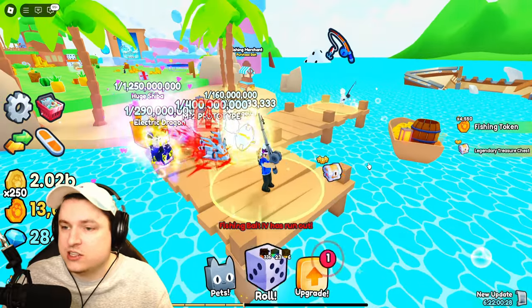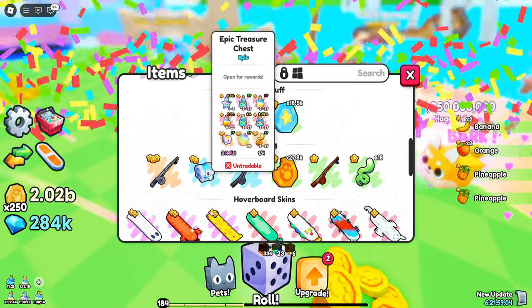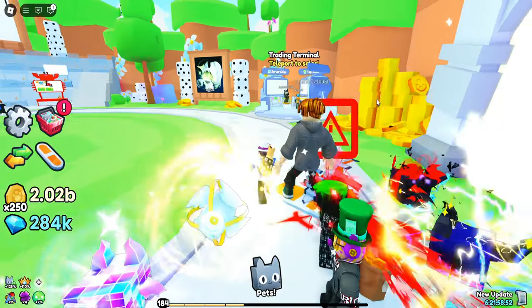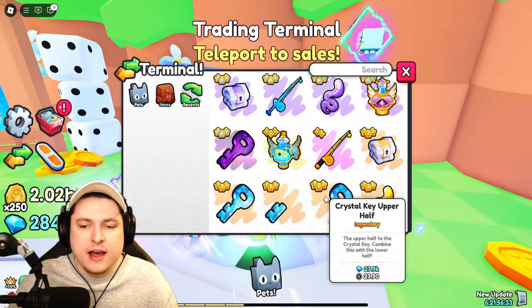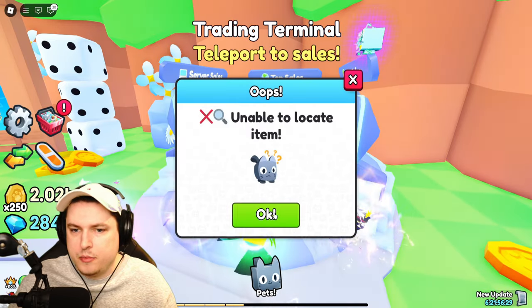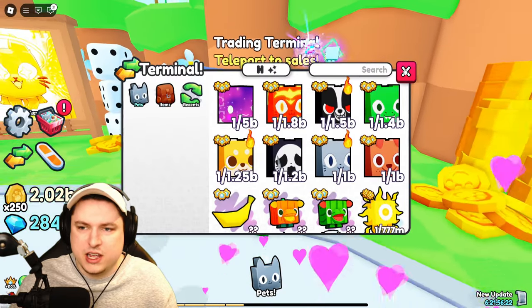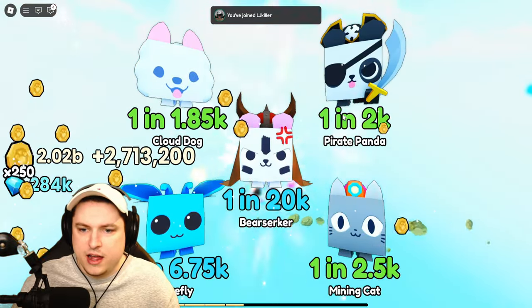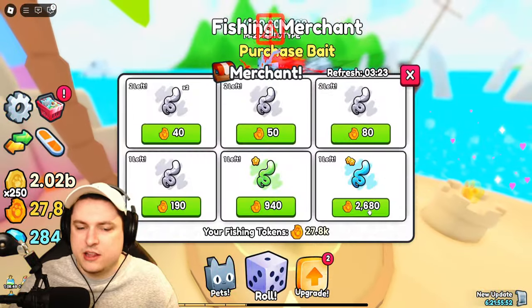Now we have six epic treasure chests — opened them all but no extra crystal key halves or anything interesting. I'm heading over to the trading plaza to try to buy some key halves. Unfortunately it doesn't seem like anyone is selling any, and if they are they get bought up the second they appear. This is frustrating — I really wish I could check out the crystal keys but it'll take a lot longer for them to appear on the market.